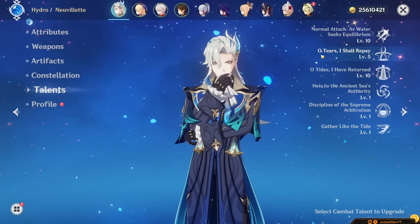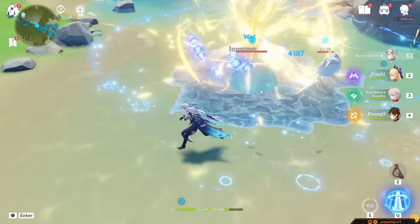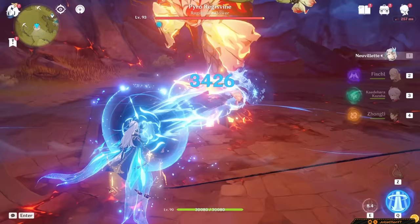Now for his skill. He'll summon a giant waterfall which deals AoE Hydro damage to enemies in front of Neuvelette based on his max HP. After this skill hits an enemy, he gains three Source Water Droplets. Keep that in mind — it's important for later. His skill's main purpose is just to generate energy and these droplets.